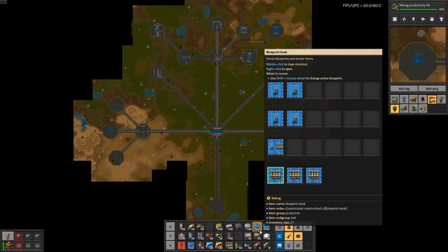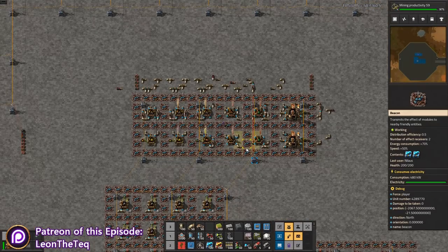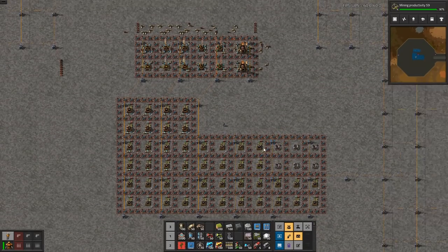Welcome to Factorio Megabase Reverse Megabase. My name is Nila. This is episode 22 of our let's play. We are going to pick up where we left off last time — we made the drop flying robot frame sort of layout.